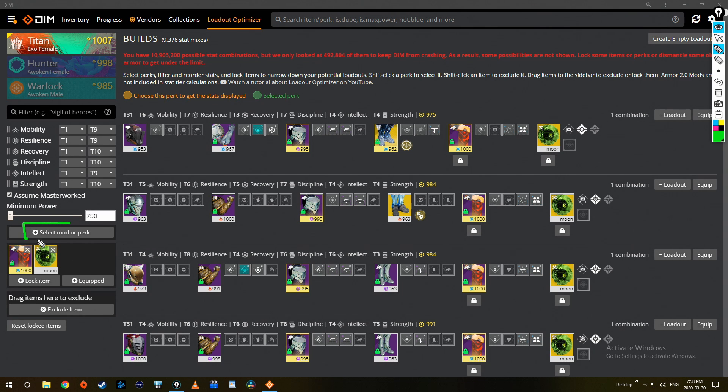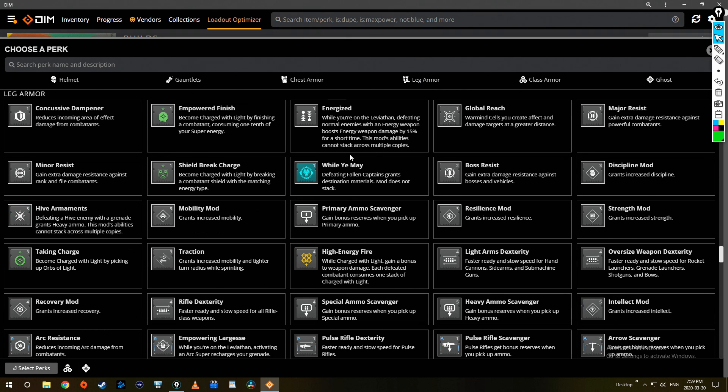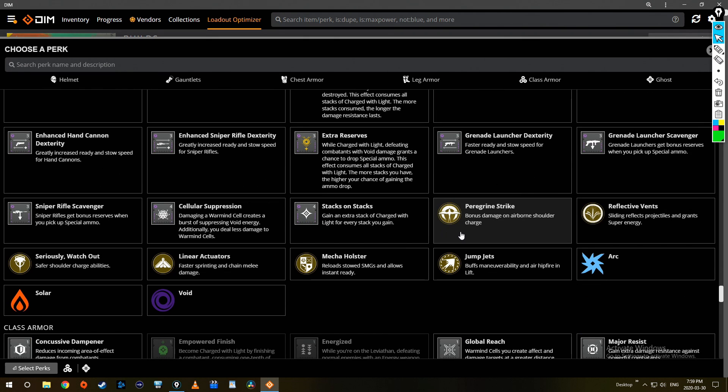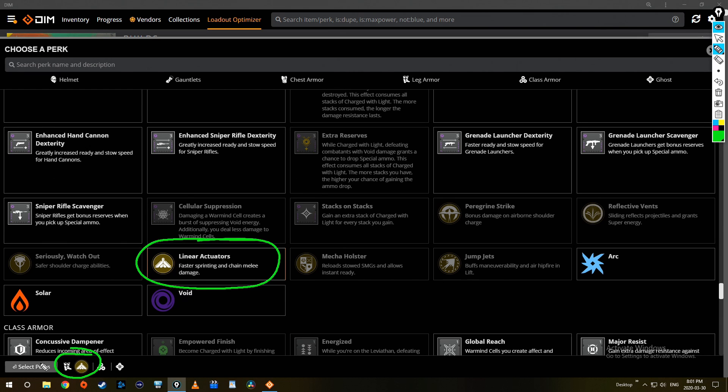Back to the Dune Marcher piece — instead of locking a specific Dune Marcher, you can use the really powerful mod or perk locking filtering button. Click on that and it pulls up every single perk or mod you could ever have on armor, broken out into sections with quick links at the top. The Dune Marchers can be uniquely identified by their perk specific to the boots, so I'll click on 'Legs' and scroll down until I find 'Linear Actuators.'